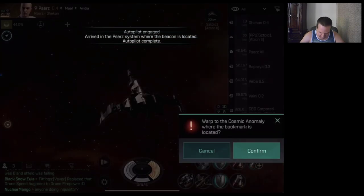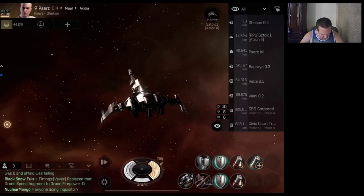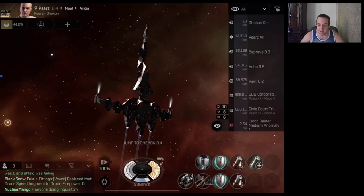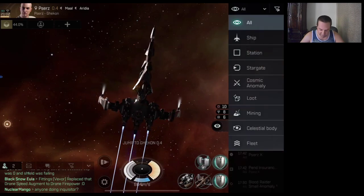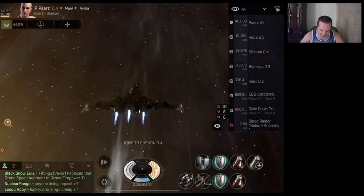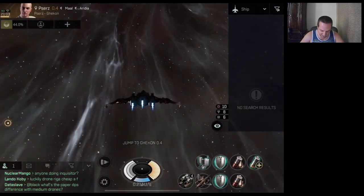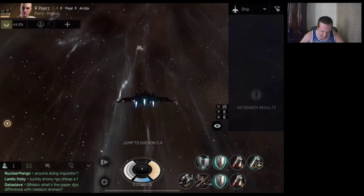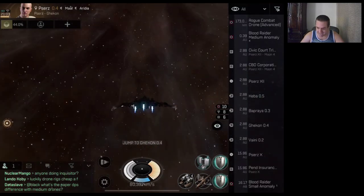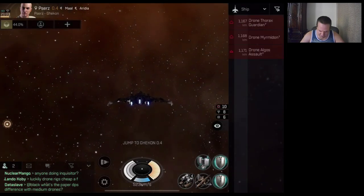I just warp in on 0 and take it from there. I always switch my overview to ships, because a lot of times in these encounters you'll get a lot of asteroids and I just don't like seeing all the asteroids. But if there are no asteroids, I do like to keep it on all, because then I can see the ships and the loot. I don't know how to set up my overview to show that.